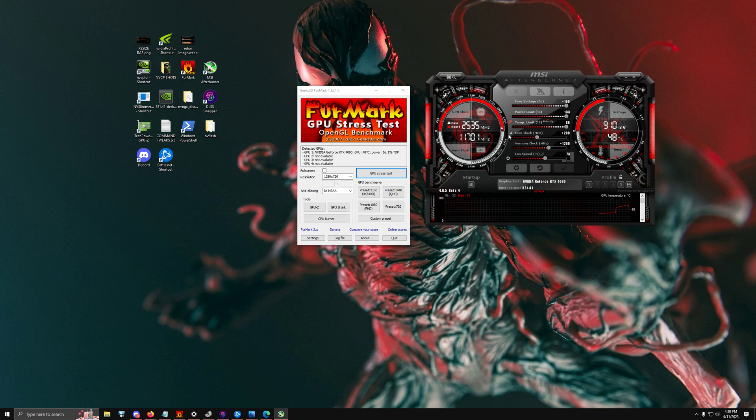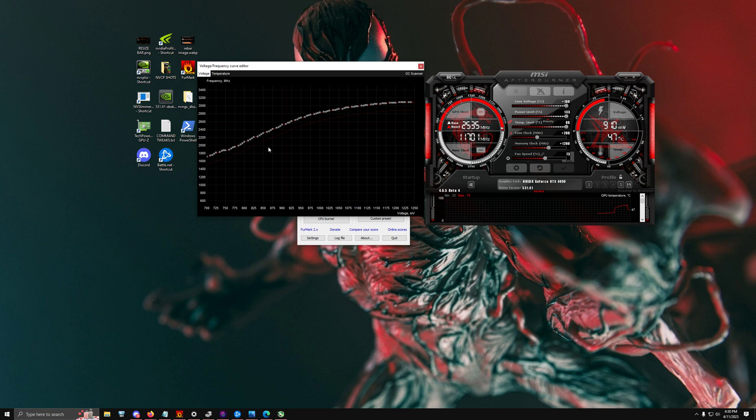Once you find a stable overclock, adjust the voltage/frequency curve. Since we know our curve is offset by 200 MHz, we find the base clock where at the lowest voltage the frequency is still supported. On my GPU I've raised the base clock all the way up to 2300 MHz rather than 1500 MHz, so even in worst-case scenarios it still supports 2300 MHz regardless of voltage fluctuation. To lock it to the highest power state, press L to bring up the yellow line then hit the checkmark.